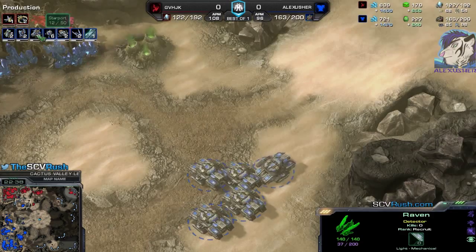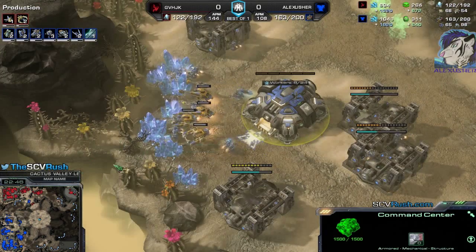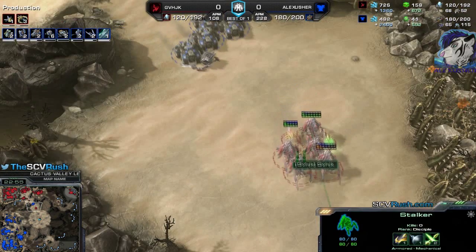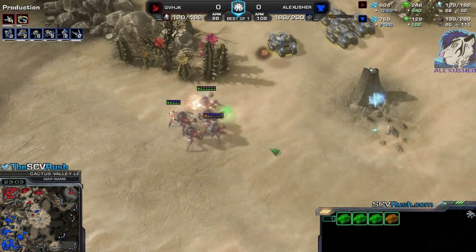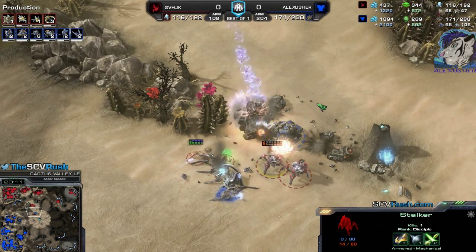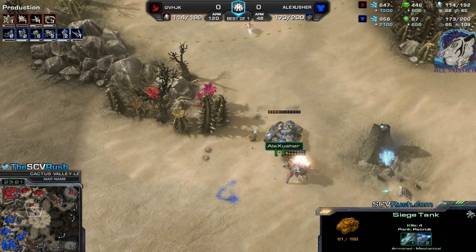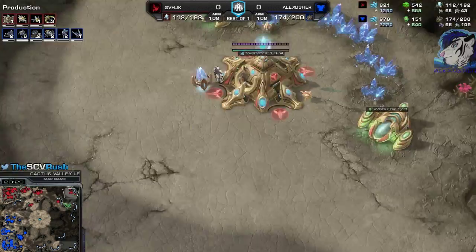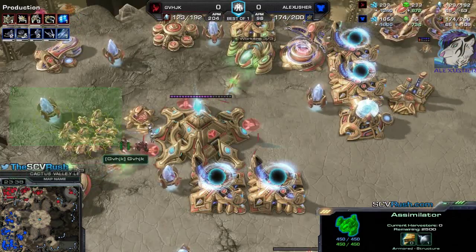I have to pull back — going for more Starports behind that. There we go with the Raven. Some Tanks are chasing Stalkers, but the Stalkers are a bit faster than the Tanks — that's not gonna happen. He's got no Blink and he's not reacting. Pulling even probes there — giving me all the kills. Tanks have great DPS, they're awesome. Another base going up — he needs to saturate the gas and transfer some probes.